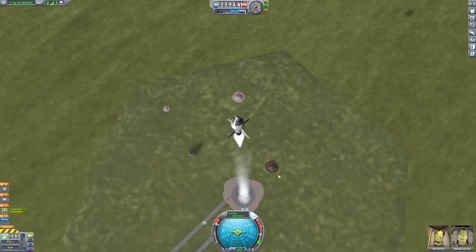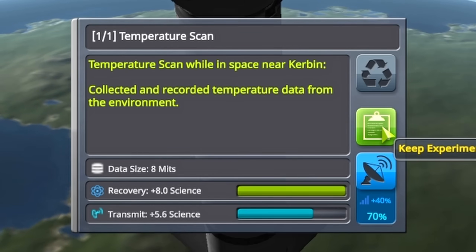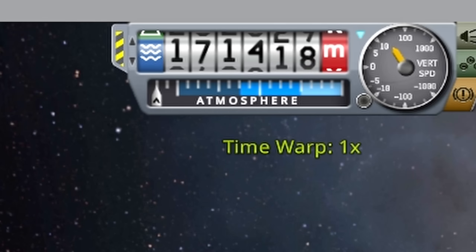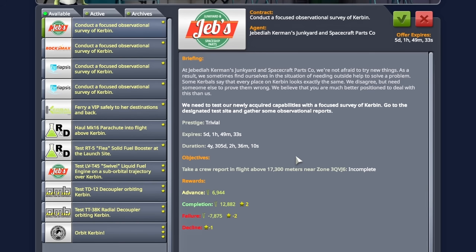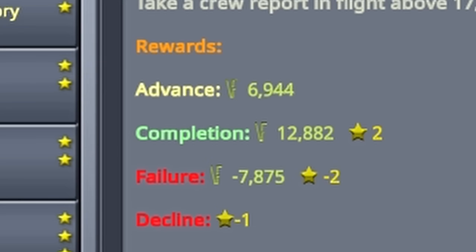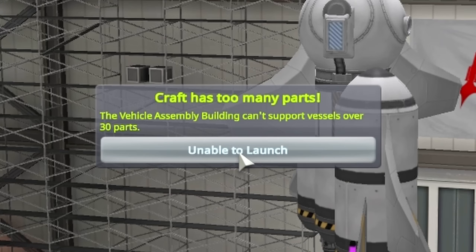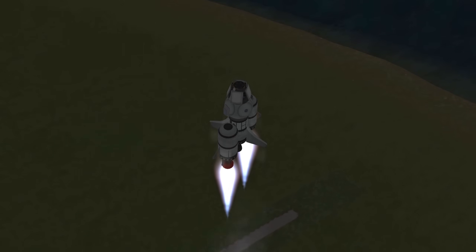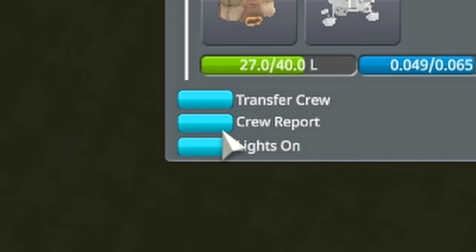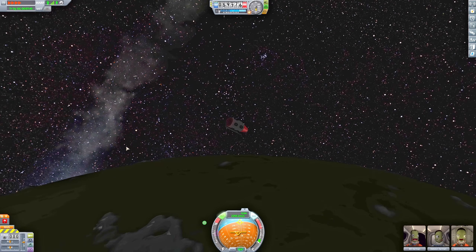As I played, I started to learn how to progress better and how to get science more specifically. I started to use thermometers, barometers, and the mystery goo. I'd start to fly higher out in the atmosphere and unlock the liquid fuel engines. This is also when I discovered contracts, which would be great for upgrading facilities if I knew how to upgrade my facilities. I didn't realize at the time that you could use EVA and crew reports to get free science. Looking back, I probably should have been using Google. But I was making steady progress nonetheless.